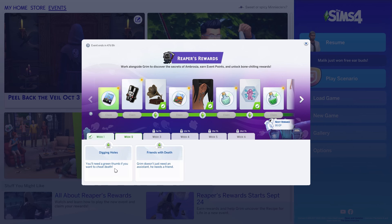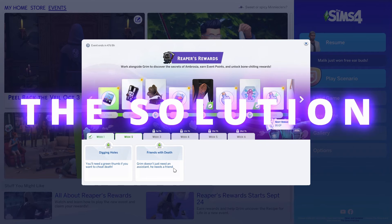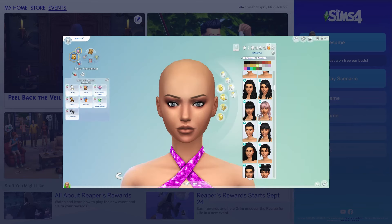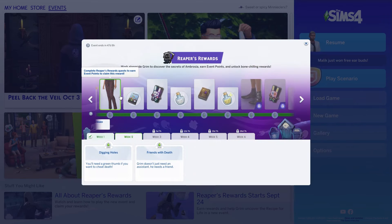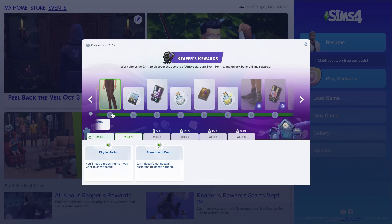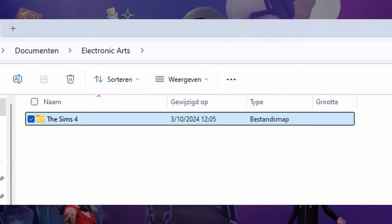So I went looking again and I found the solution to fix everything — no repairing the game, no deleting mods, although I did, but just ignore that. There's one easy solution, so this is the moment you've all been waiting for. I'm going to tell you how to fix your game: first, go to your Sims 4 folder and open it.